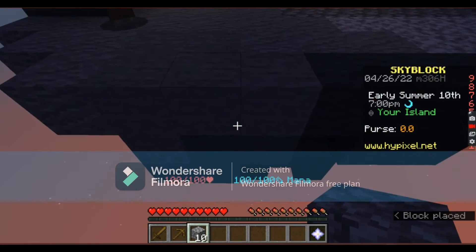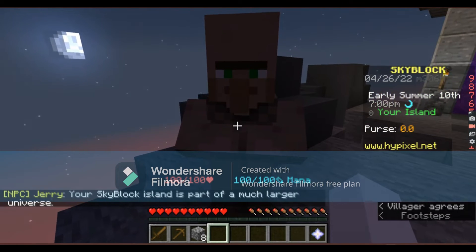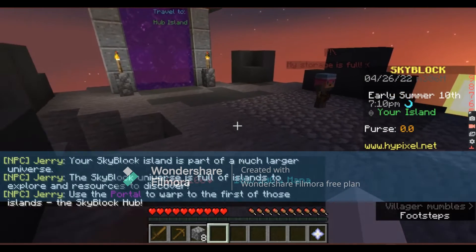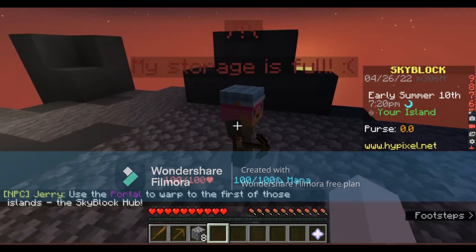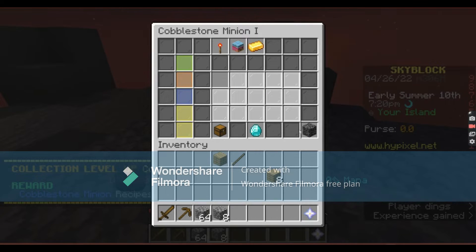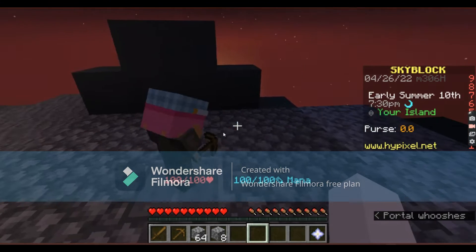That's why I have things set up now. Jerry says: 'Your Skyblock island is part of a much longer universe — the Skyblock universe.' I am exploring resources and it says to use the portal to warp to the first of those islands — the Skyblock hub. My storage is full and I got free cubs.